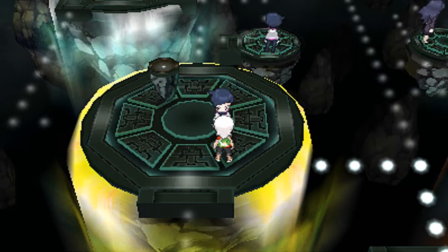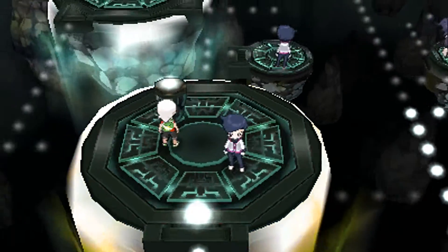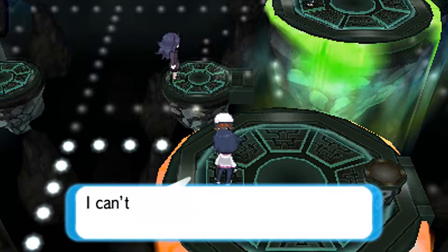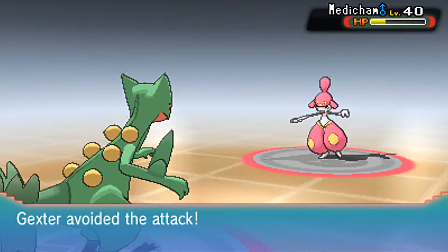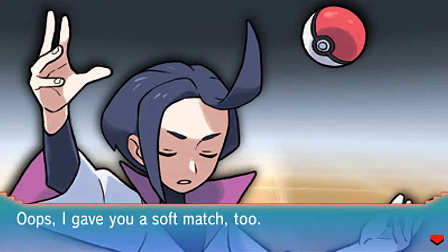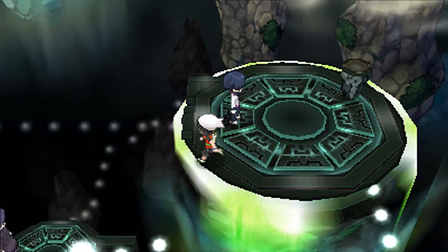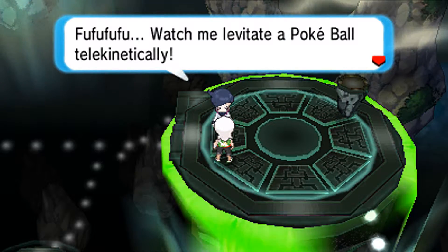How this gym works is that once you defeat trainers, you go over to these little stone-looking things and can make the other waves appear, navigating however you need to through all this stuff. Let's ride the dotty waves all the way over to the next trainer. I can't get enough of the way you float softly in this gym. I'm trying to balance all of my team members out at level 42.